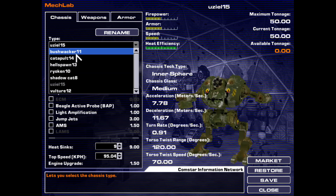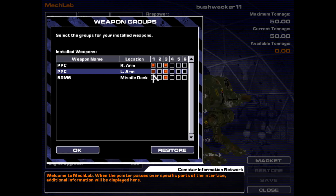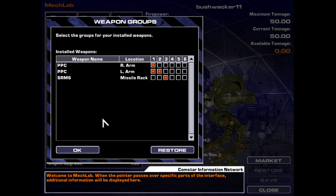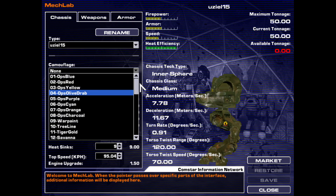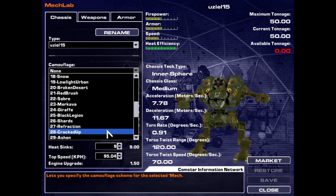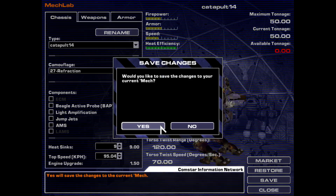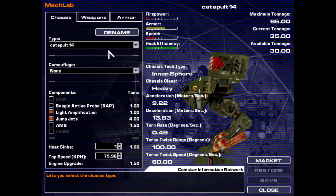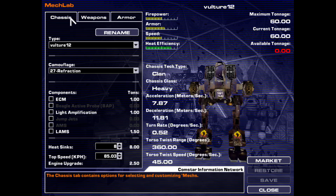Now I forget what the paint job I had was called. Catapult — no, don't shoot everything at once, that is a recipe for disaster. Refraction, that's right. Refraction. There we go. Alright, so Catapult 65 tons versus Vulture 60 tons. Might be worth switching to a Catapult.